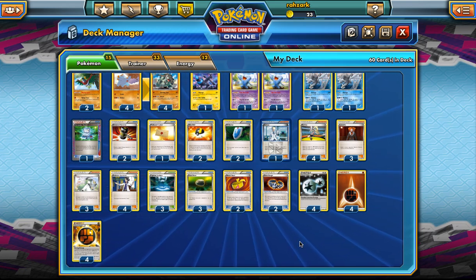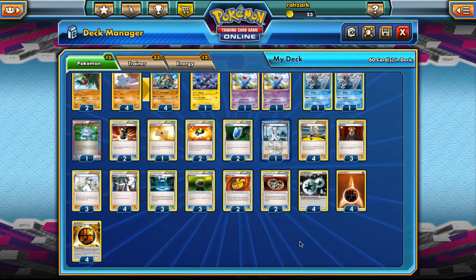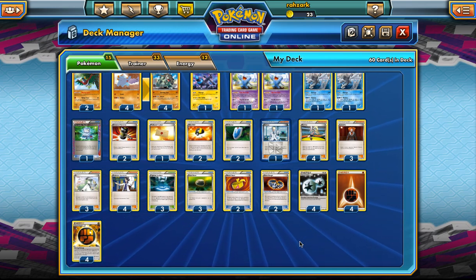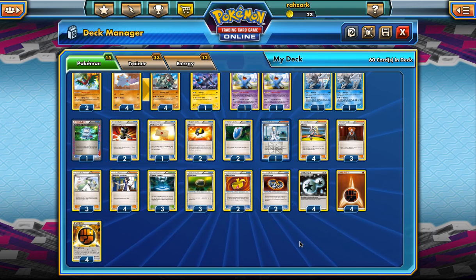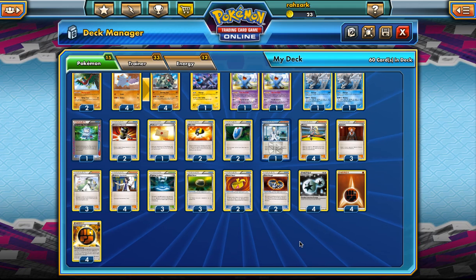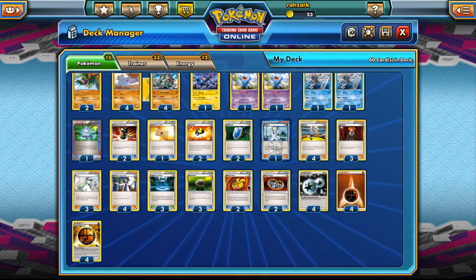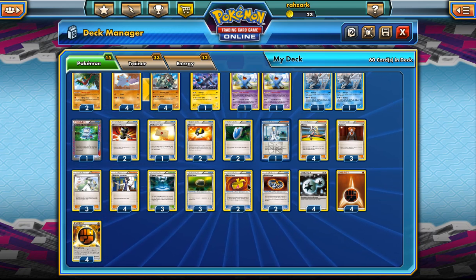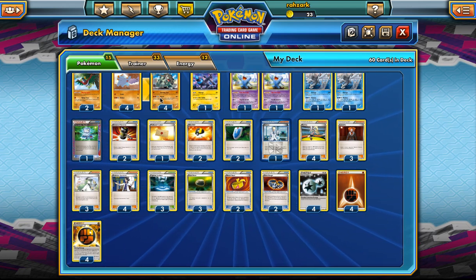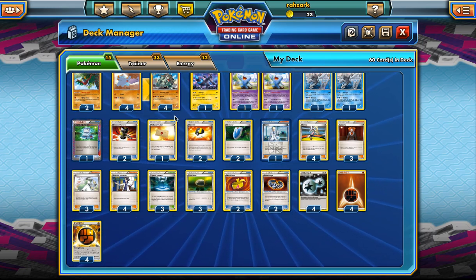Robot Substitute — both Robot Substitute and Sigilyph are pretty decent choices, but I think it all depends on the meta you're expecting. I think Seismitoad decks are the best right now, and I want to play the least amount of item cards I can, so no Robot Substitute.